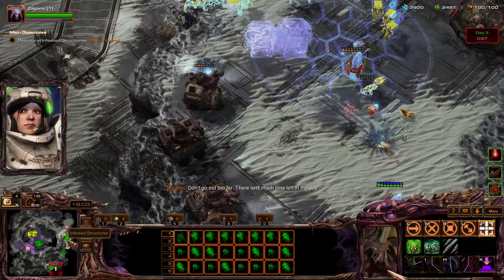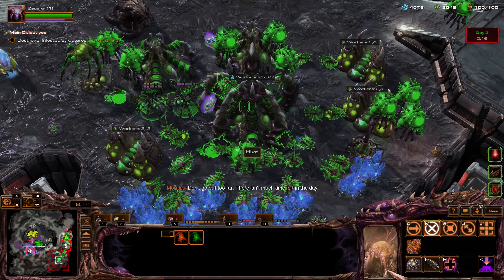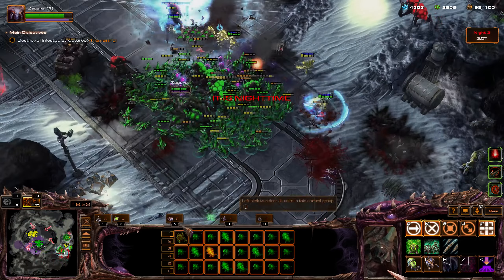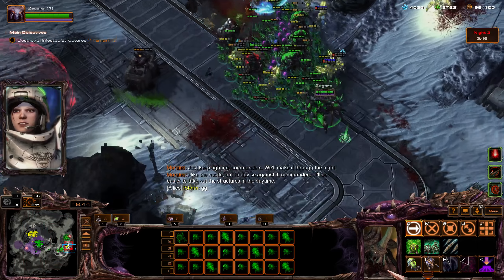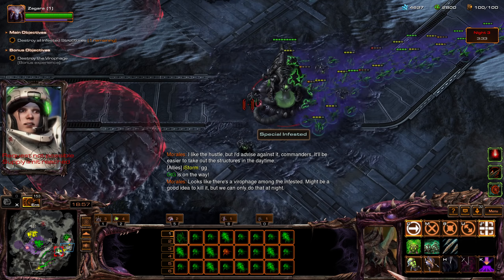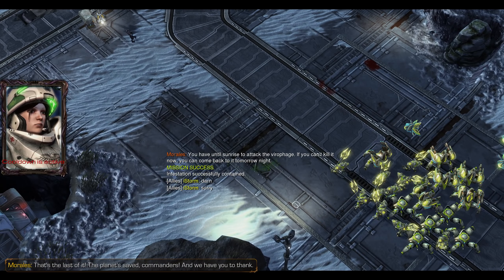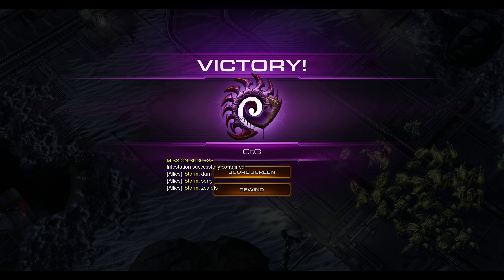Don't go up too far — there isn't much time left in the day. We can actually finish this off. There are 6 left... 5... 4. I know how much you're going to complain if I didn't go for the bonus, so yeah I'm going for it. You have until sunrise to attack the viral phage — if you can't kill it now you can come back tomorrow night. My ally's phage went off — why?!